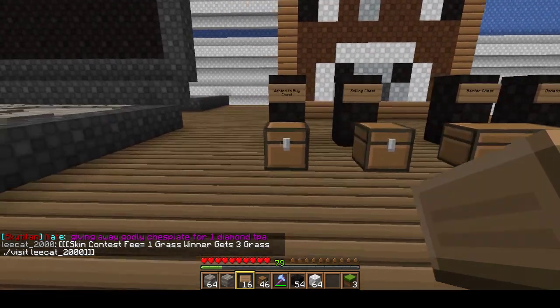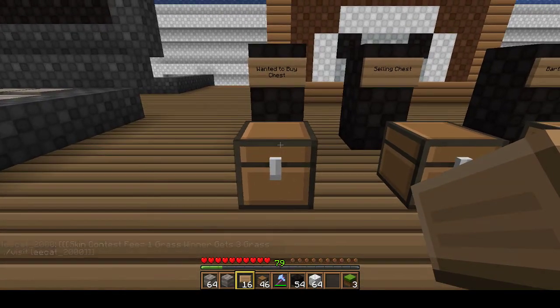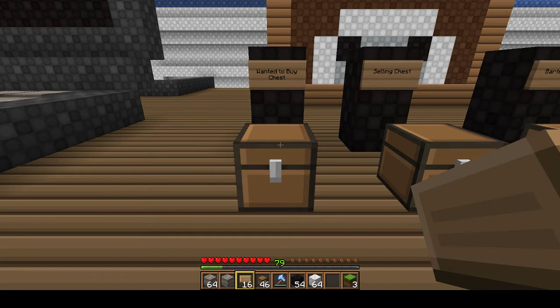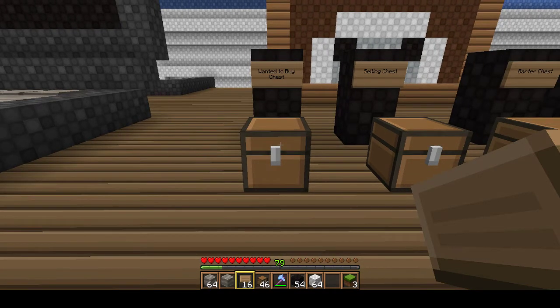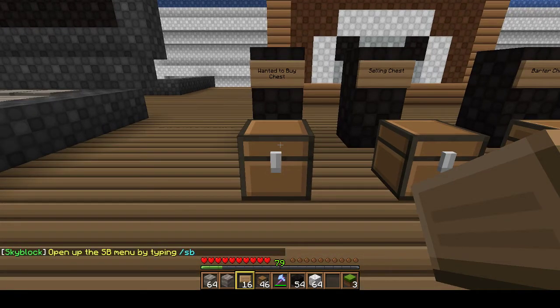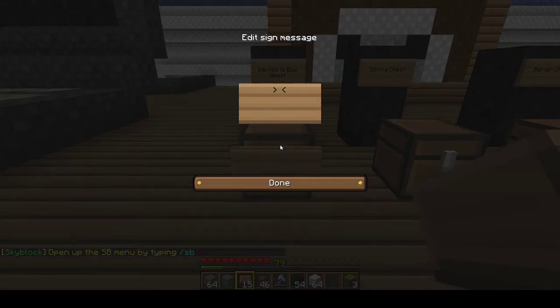The first chest over here is a 'wanted to buy' chest and we'll be setting this one up first. The way you use this chest is that you are asking people to give you a certain item and you will be giving them grass in return. To set this up, you will shift-click a sign onto the chest and type in 'trade'. On the next line you will be putting a number — the number of something that you want people to give you.